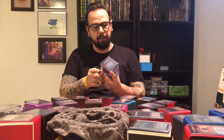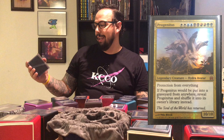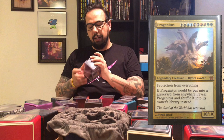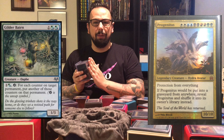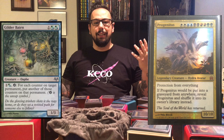Number seven, we're going to have to go with the Hydra Tribal. This is one I'm currently still tweaking. Progenitus — words are hard — he is two white, two blue, two black, two red, two green for a 10/10 Legendary Hydra Avatar with protection from everything. If it would be put into a graveyard from anywhere, reveal it and shuffle it into its owner's library instead. Anything you can think of that is Hydra related or has proliferate will be in here — anything that will help me get counters, anything that will help protect my creatures. On the back I've got a Gleemax. He's in a different card because I'm not currently using him in the deck, but I want to try to incorporate him — I like the idea of him controlling these massive deadly Hydras.